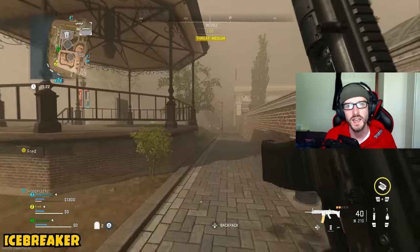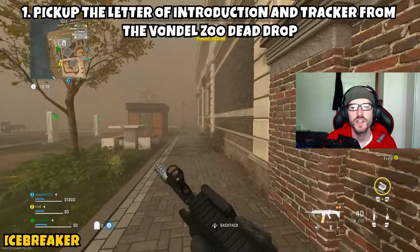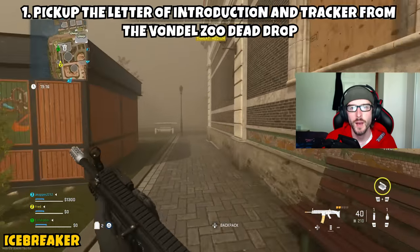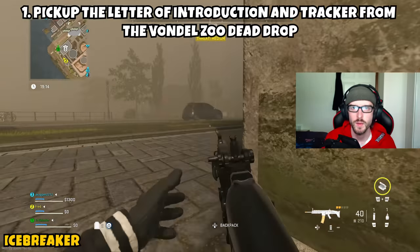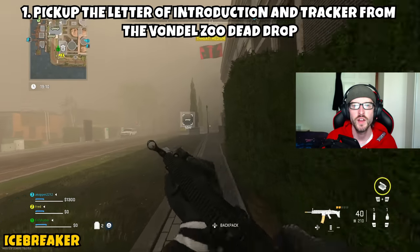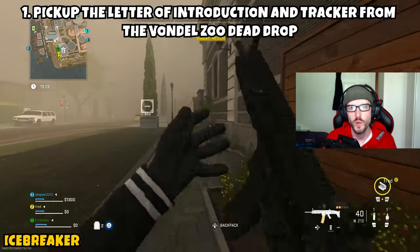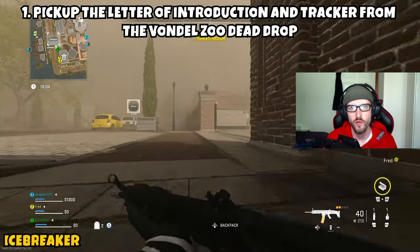Alright, so this mission is going to be three parts, and it's taking us over to the new map. Part 1 is asking us to pick up the Letter of Introduction and Tracker from the Vondal Zoo Dead Drops. You're obviously going to infill where your spawn is going to be pretty random, but if you get lucky, you might spawn pretty close to the zoo location. If not, open up your TAC map and look towards the southwest portion of the map — you'll see the zoo POI and head over there.